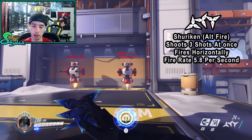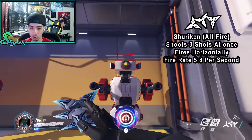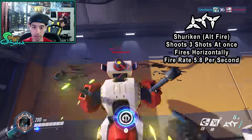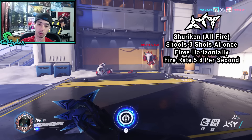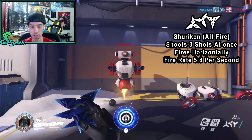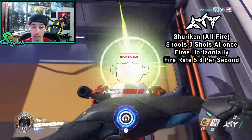You can cancel the animation of the alternate fire instantly with melee. The standard combo at close range or against a low-health target is: alternate fire, melee, then dash. It's extremely fast — targets have almost no time to react. It's especially easy to pull off against frozen or stunned targets. If Mei freezes someone or Reinhardt ground-slams, you can use that to your advantage and repeat the combo multiple times with your reset.